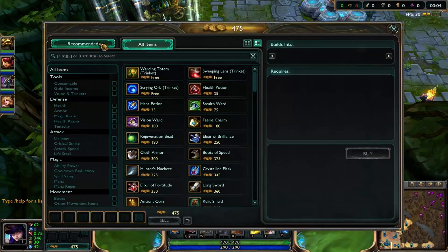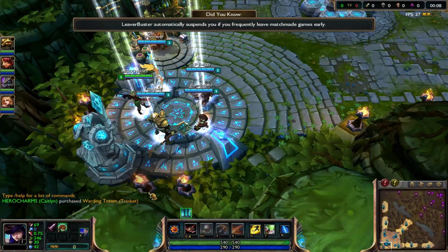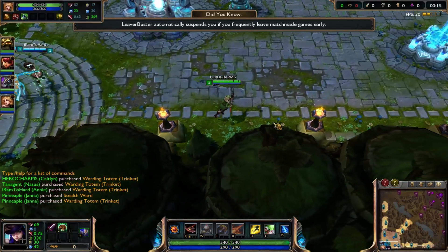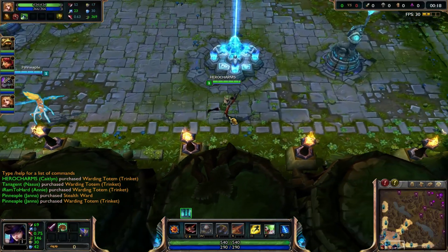I always start out with my Q on Caitlyn, and I always go for Dorian's Blade and just one potion out the bat, with the yellow trinket. I get the yellow trinket no matter what champion I go — I guess it's really personal preference on what you want.